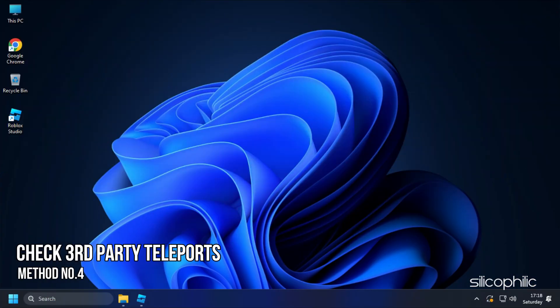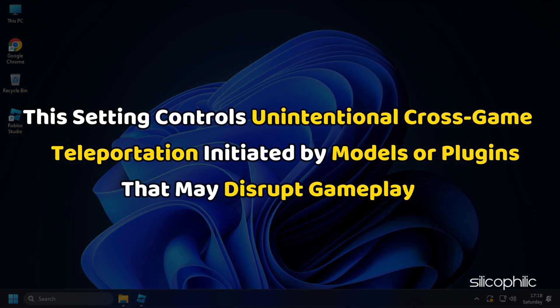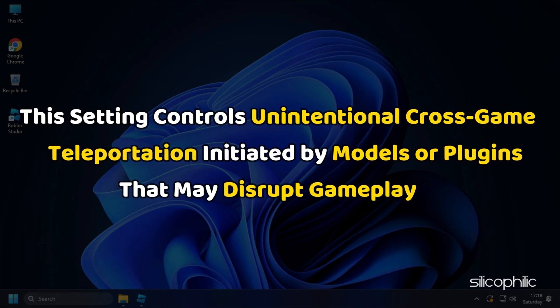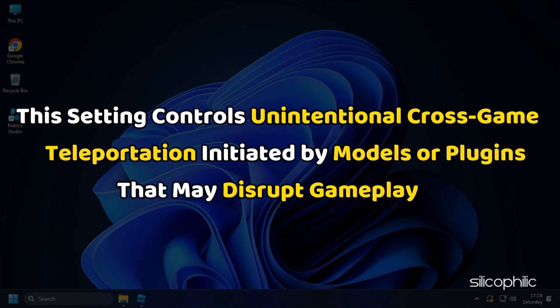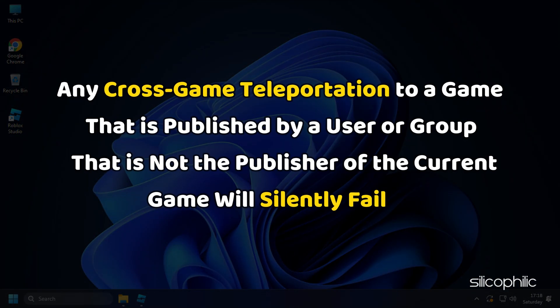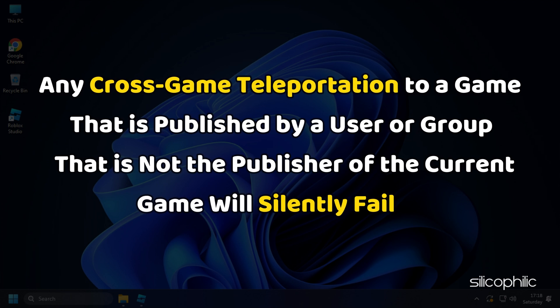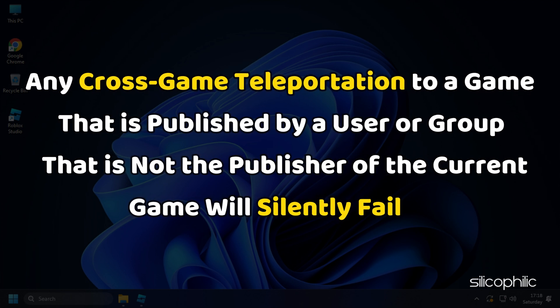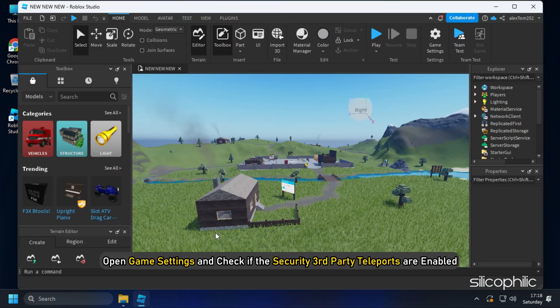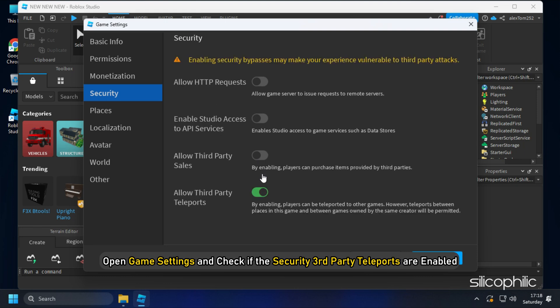Method 4. Make sure third-party teleports is enabled in your game security settings. This setting controls unintentional cross-game teleportation initiated by models or plugins that may disrupt gameplay. With this setting disabled, any cross-game teleportation to a game published by a user or group that is not the publisher of the current game will silently fail. Open game settings and check if security third-party teleports are enabled.